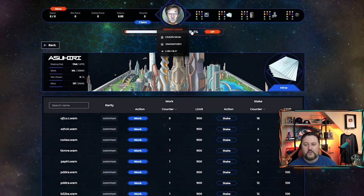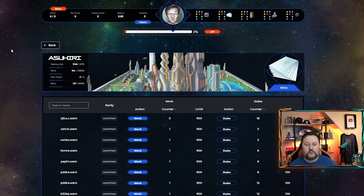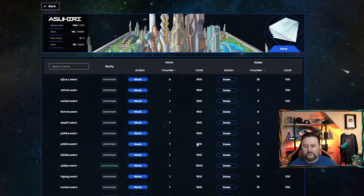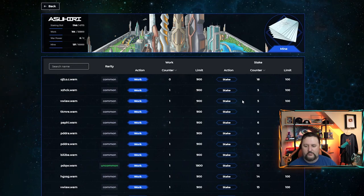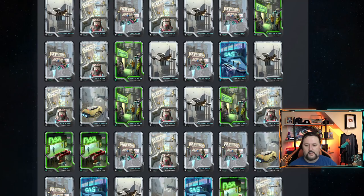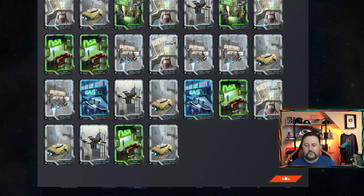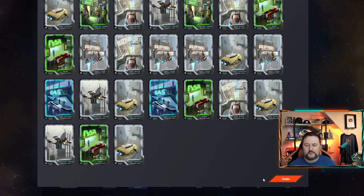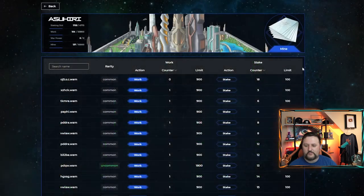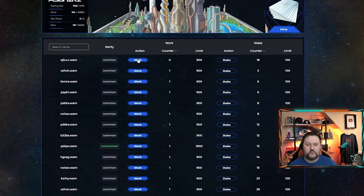I wouldn't pay a whole lot of money for a real legendary level-up card because you could just get lower ones and also get them through the bank. I think the staking cards are where it's at right now. Now we have our 3% bonus and our avatar set. Let's go ahead and do some work — this person's getting up there, let's give some love to someone else. This person has five — let's go stake something on their land and throw our epic down.